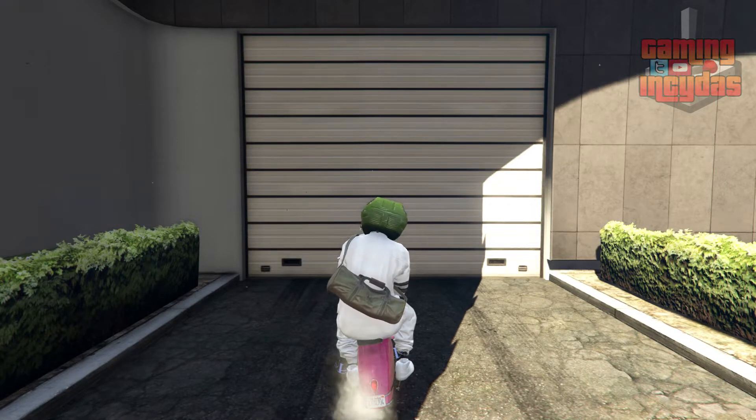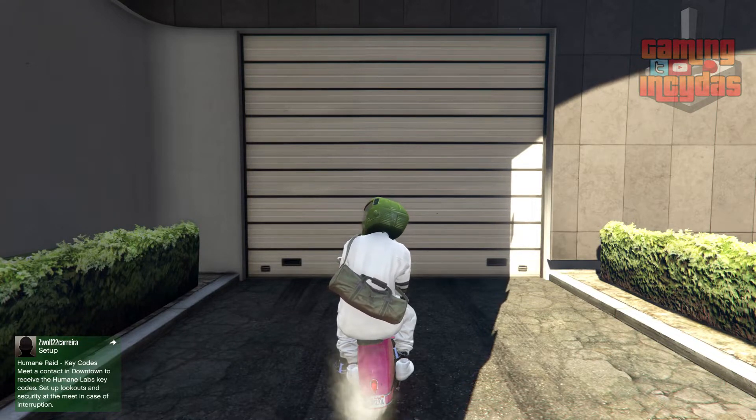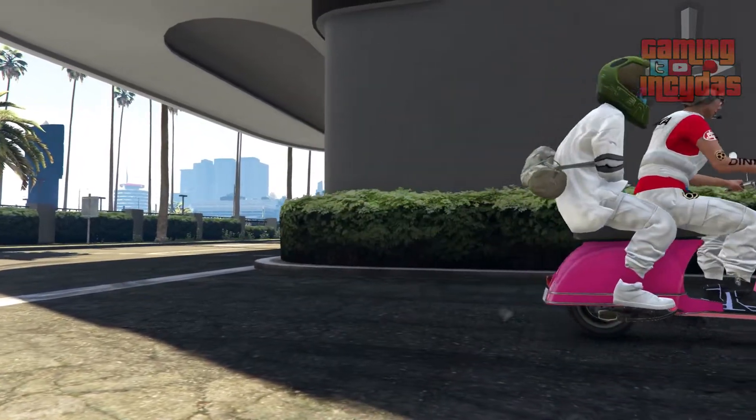I am in the middle of doing a give-cars-to-friends glitch. My friend is glitched out, we glitched out the MOC, and now we're glitching out at the parking garage. This part is very vital to do for the give-cars-to-friends glitch, so it is very important that you guys do that.